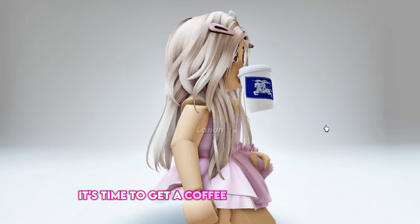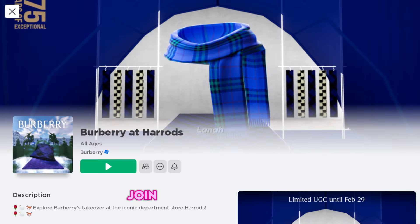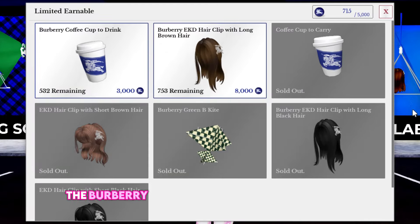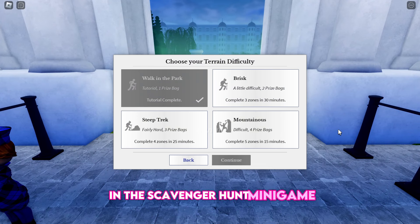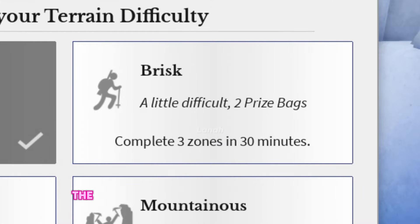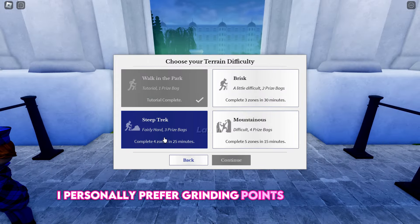It's time to get a coffee cup and beautiful long brown hair from Burberry. Search for and join Burberry at Harrods. To obtain the items, you must first earn points — the Burberry coffee cup requires 3,000 points, while the Burberry brown hair requires 8,000. Points are earned throughout the maps in the scavenger hunt minigame. There are three stages, each with its own set of zones. If you finish them within the time limit, you will receive a certain amount of bags. For example, the Brisk level has three zones that must be completed within 30 minutes to obtain two prize bags. The bags can be opened and give you a random amount of points. I personally prefer grinding points in Steep Trek.